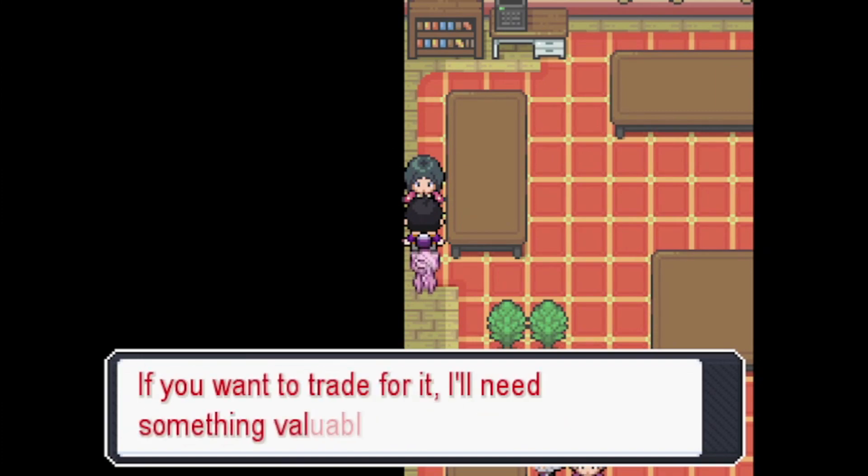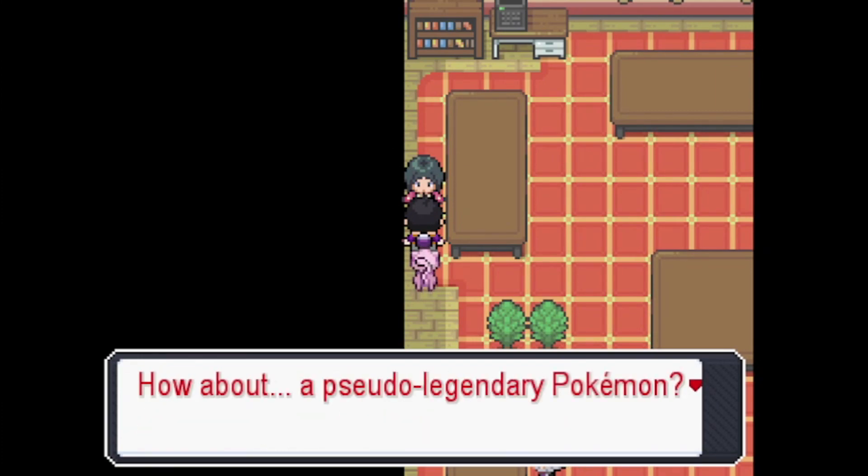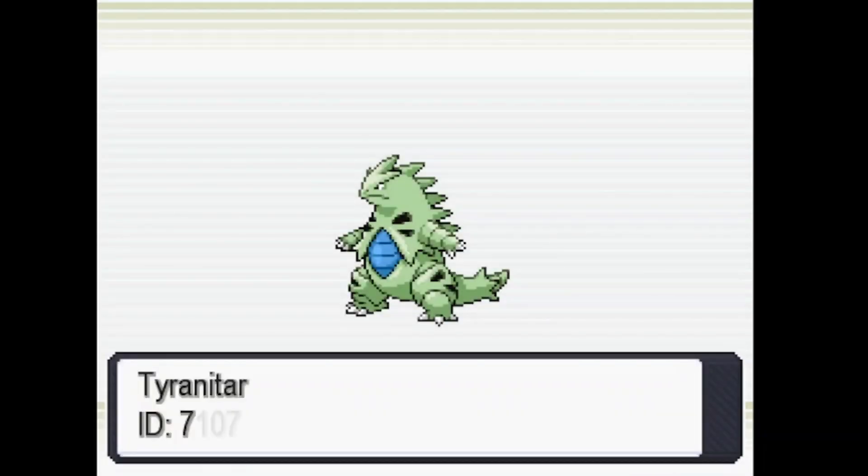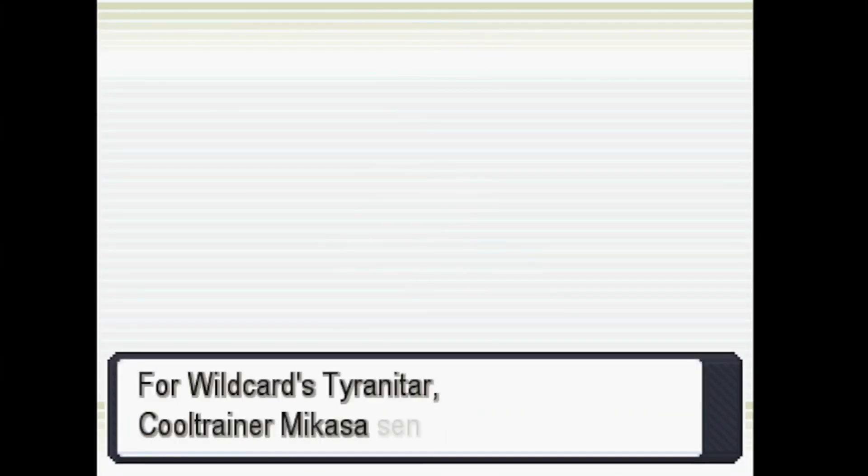They want to trade Delta Coffin for any pseudo-legendary Pokémon. Tyranitar is a pseudo-legendary that you can actually find in the wild around Victory Road.